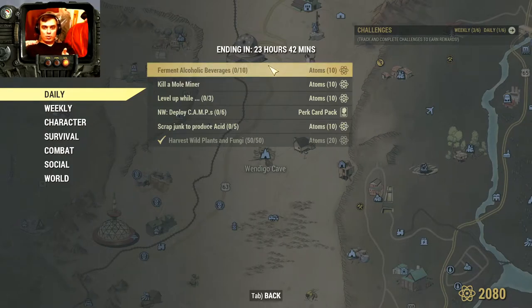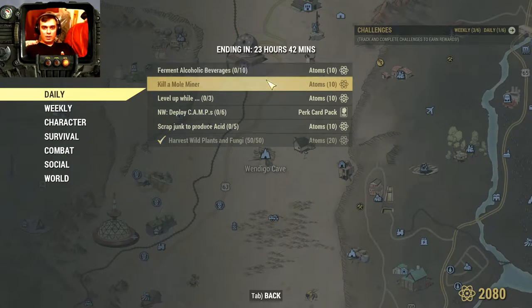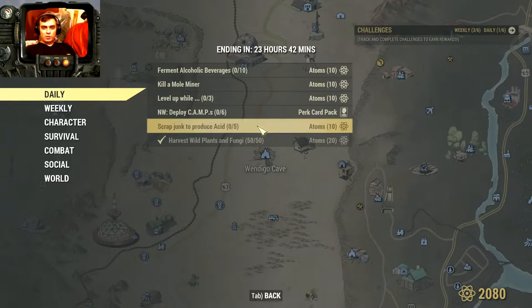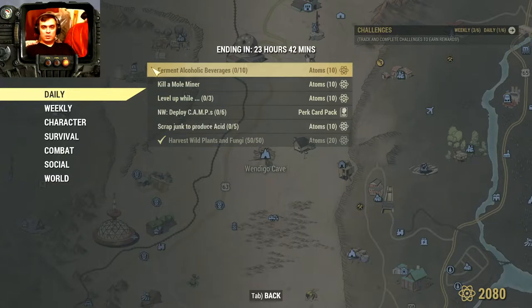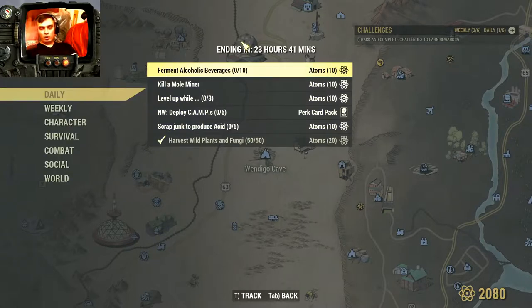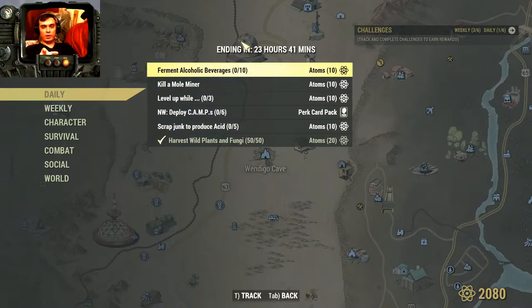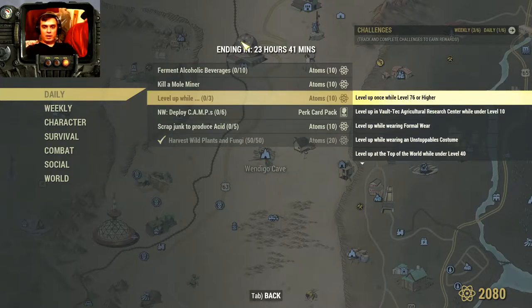This one we're going to do last. Kill a Mole Miner — I know this one we're going to do right now. Then, scrap junk to produce acid. We're going to collab this with the alcohol creation — that's crafting alcohol. We're going to craft beer, and you can complete this at the spot where you can get all the needed ingredients. But at the moment, let's talk about the level-up challenge.